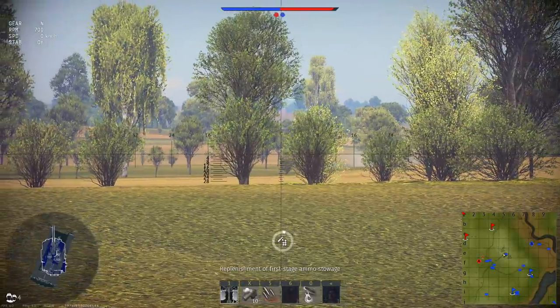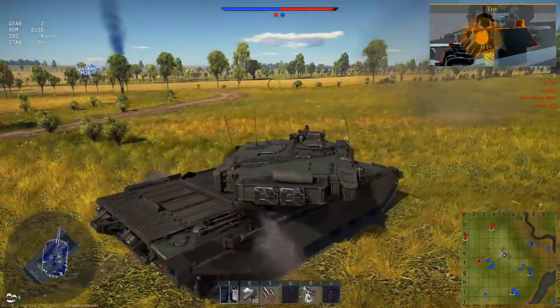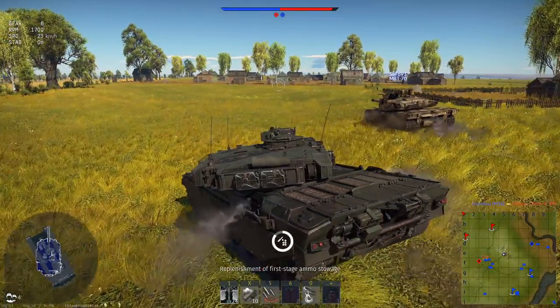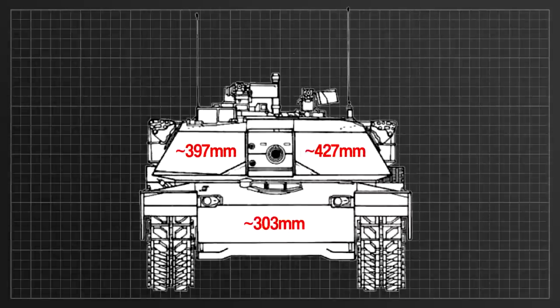Yes, you guessed correctly — this does make the hull armor weaker against kinetic energy projectiles than the turret. Doing the maths, and keeping in mind that the turret plates have different angles as well as accounting for the slope of each plate, this results in the following total line-of-sight thicknesses when viewed directly from the front: the lower frontal plate offers roughly 303mm of KE protection, the turret plate to the right offers roughly 427mm, and the plate to the left offers roughly 397mm of kinetic energy protection.